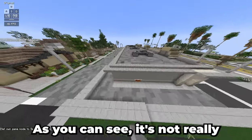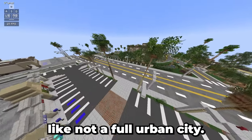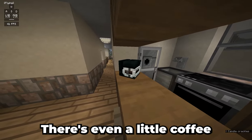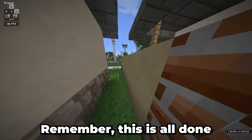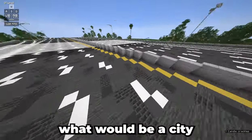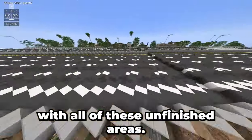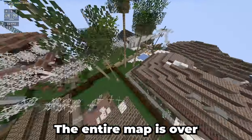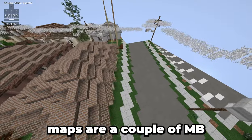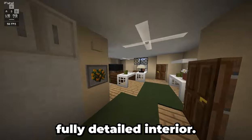The next area we're going to visit is Palma. As you can see, it's not really a full-blown urban city. Let's take a look at these houses — full interior, there's even a little coffee maker over here. Remember, this is all done without any mods. There's a community center of sorts, and cars, obviously. There's an unfinished area — something is up with all of these unfinished areas. The entire map is over a gigabyte, which is pretty large considering that most Minecraft maps are a couple of MB. Let's take a look at another house — there's an attic and a fully detailed interior.